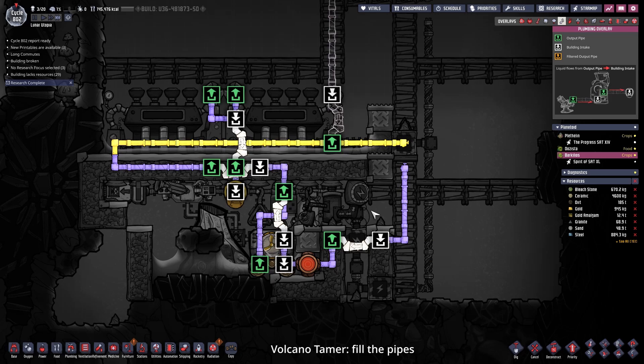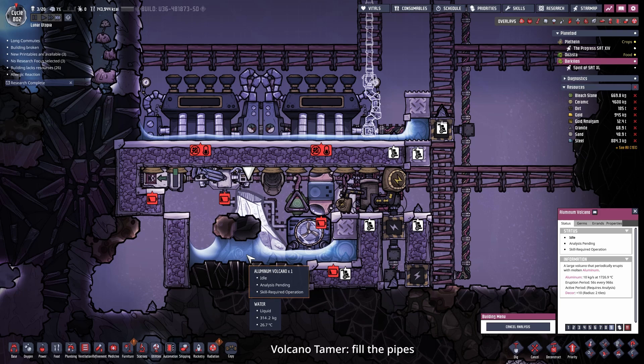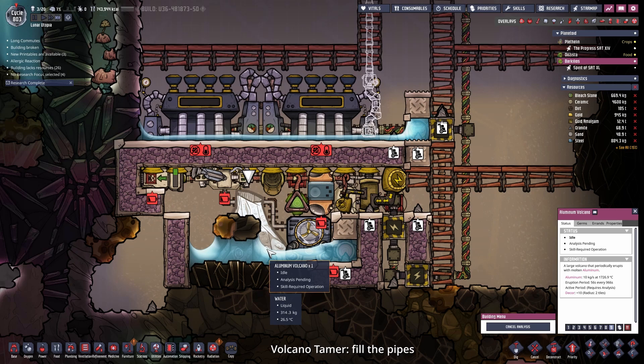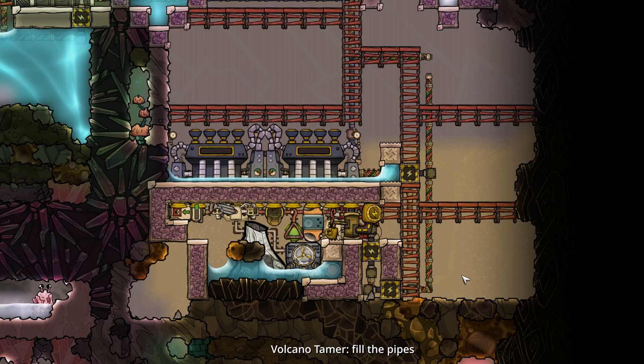Then we can cut all the pipes that we don't need, close this off, collect all the material that shouldn't be in there, and try to analyze the volcano. I'm not sure if it is the left or the right tile that should be removed without the volcano being able to spit out its hot material. So that's going to be a gamble.